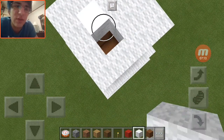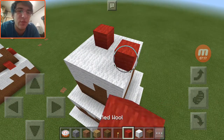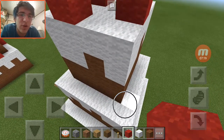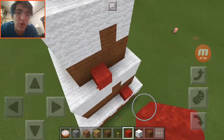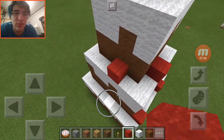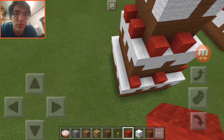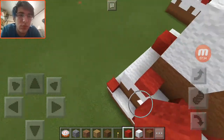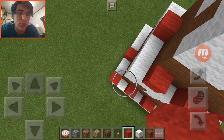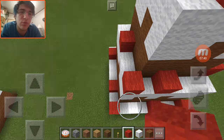Now just fill this off, because really, this is creative — we don't have any real purpose for it. And then just randomly place red wool around this on top of the white. And that should be it.